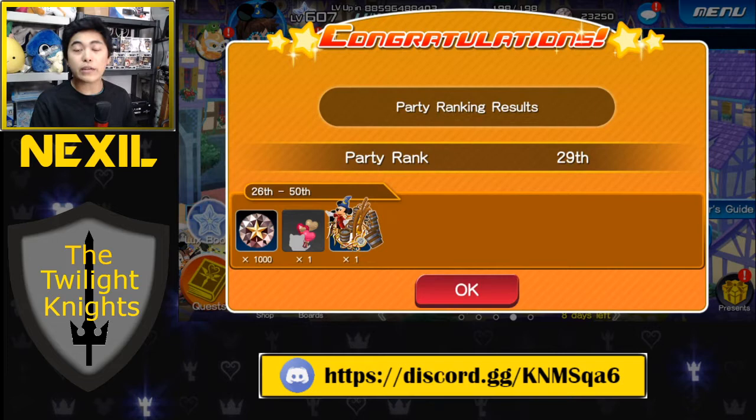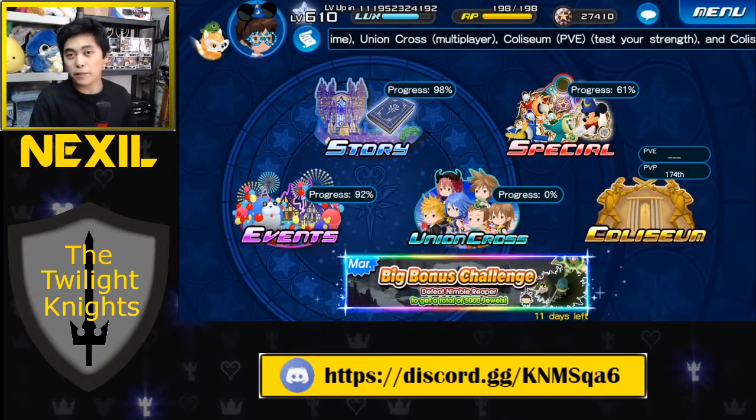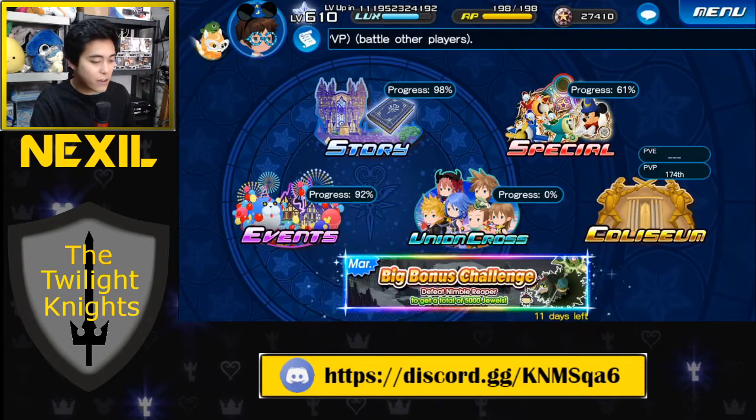On raid week, the avatar board that comes with the boss has 300 jewels in it, so just defeat the raid boss enough times and complete that first board for 300 jewels right there. If you're in the top party and get 3,000 jewels, plus the 300 from the board, we're at 22,600 jewels. That's already almost 2 full mercy pulls — literally 8 pulls, which is one solid mercy pull and then some additional jewels to save for future events.